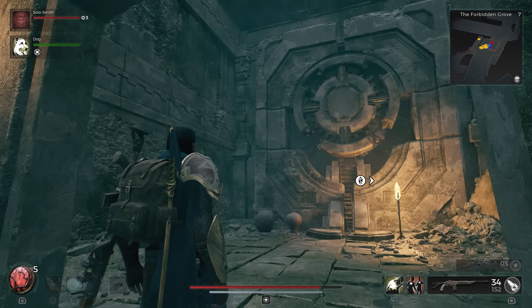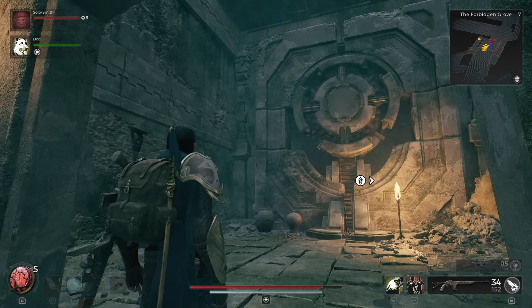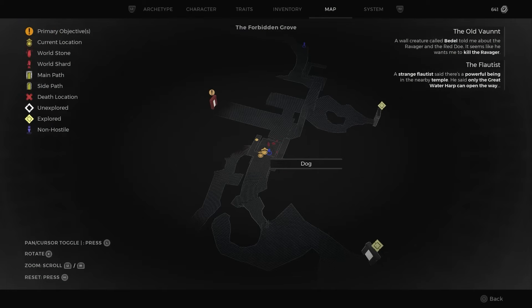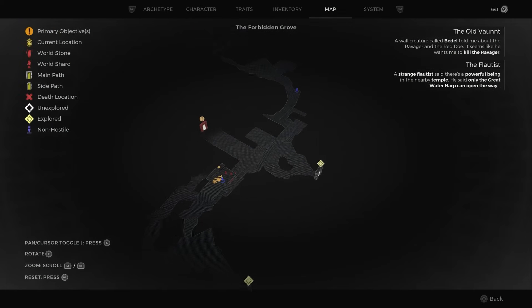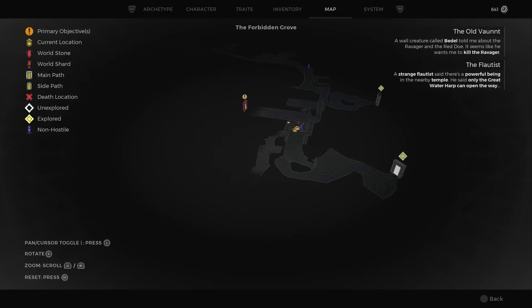When you first get to the puzzle you can't do the right thing with it. You have to wrap all the way around behind where the shortcut doors are and then you need to activate this machine right here. On the map, the water wheel was over there — basically had to wrap all the way around like this.